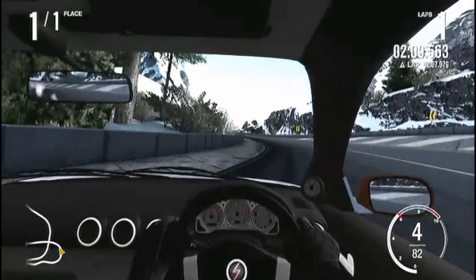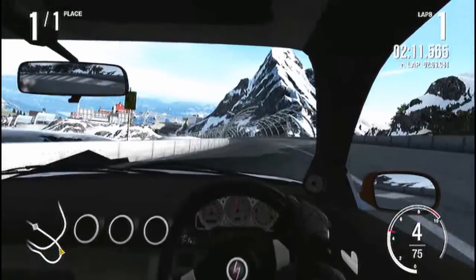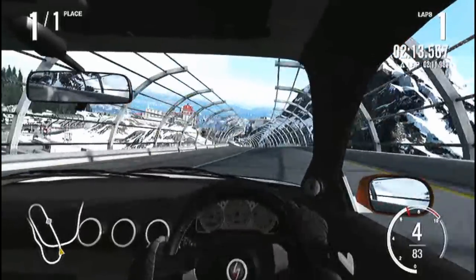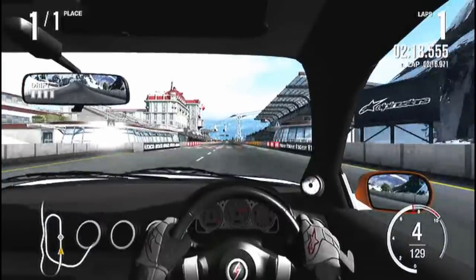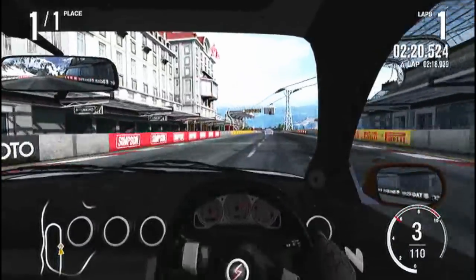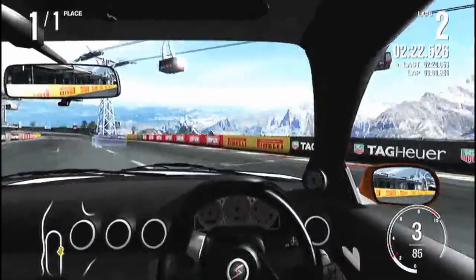Once you get it down, it really just flows for you. Then it's right across the bridge towards the finish line, and that's been a Circuit Spotlight of the Bernese Alps in Forza Motorsport 4.